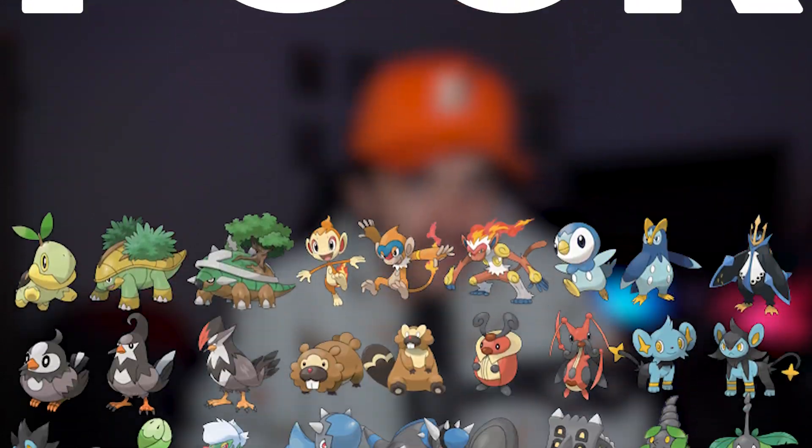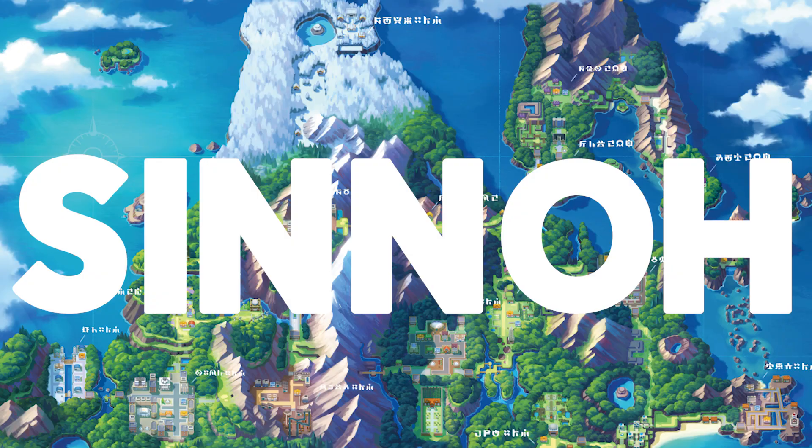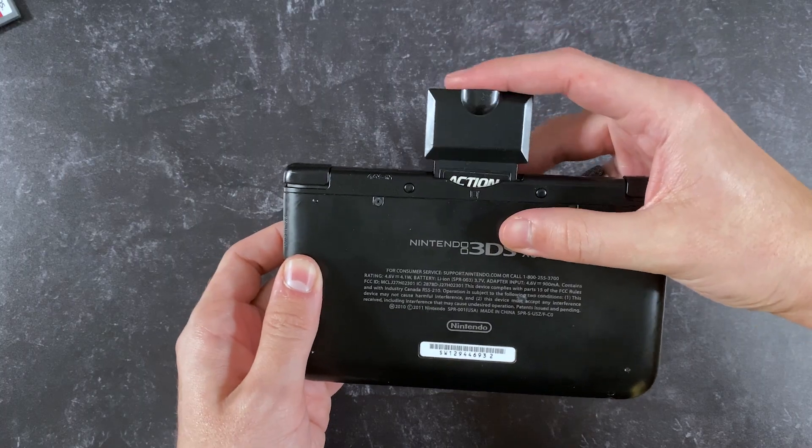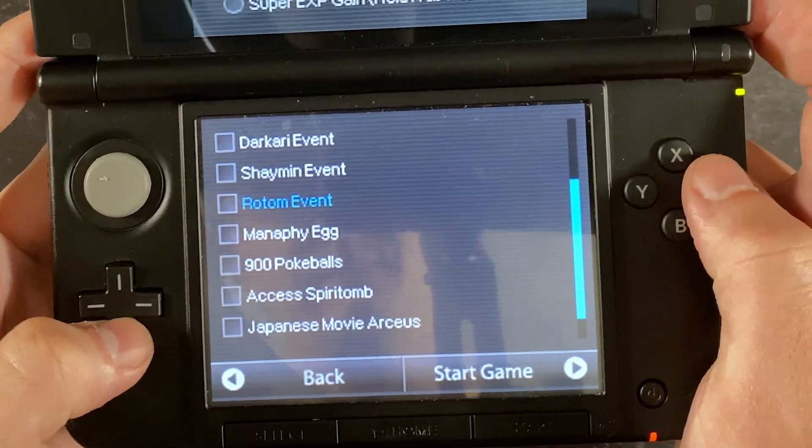Unfortunately, Generation 4's Sinnoh region is going to be the odd one out on this list. You always have the option to use the original Generation 4 DS games — Diamond, Pearl, and Platinum. And if you already have those, that's great, but I just can't recommend it. There's a lot of technical maneuvers you're going to have to do to get the Mythical Pokemon, of which there are five. And even if you do get all the games and do the whole process, you still can't even get Arceus — Arceus just isn't available in those games.